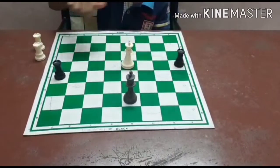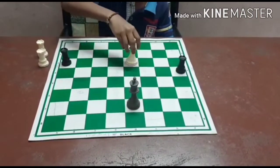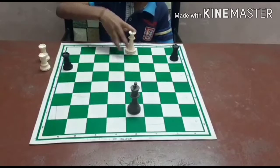Black plays Rook F4 check, controlling the 4th rank. King moves to D3. Rook H3 check, controlling the 3rd rank. King moves to D2. Rook A2 check, controlling the 2nd rank. King moves to D1.